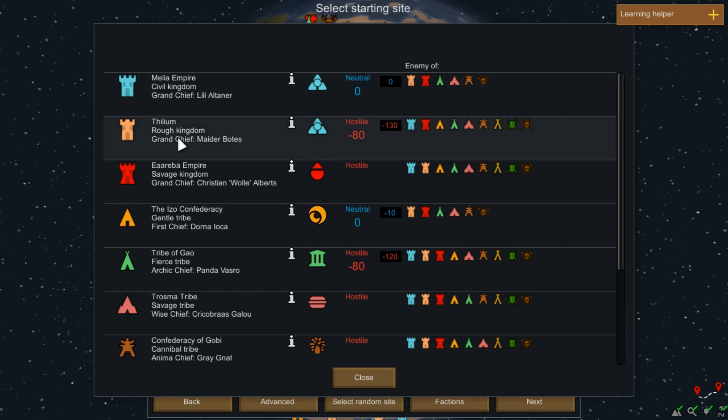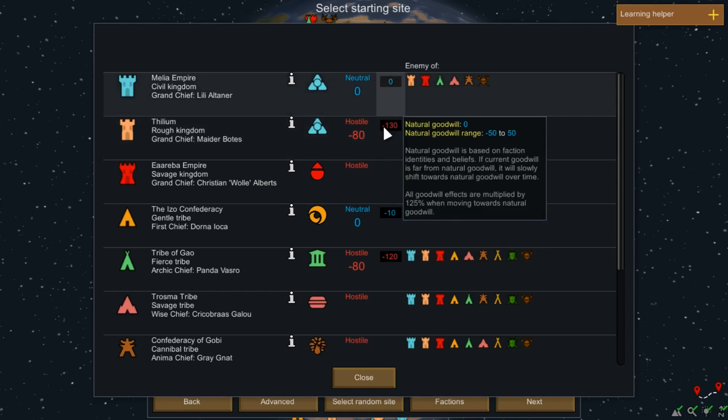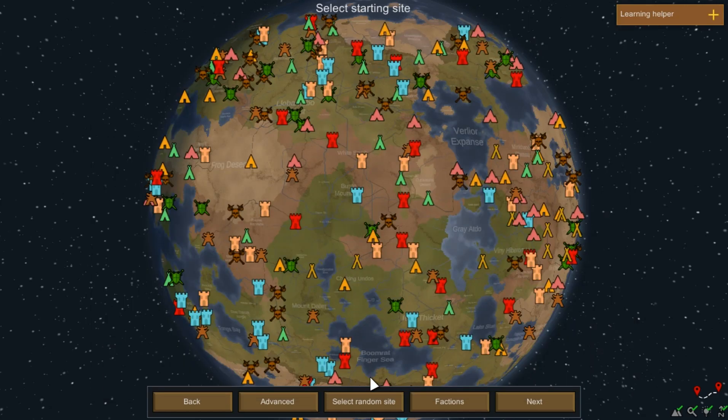These guys, for example — the Tiflim, a rough kingdom — are hostile to us. They hate us because we're natural enemies, so they're never really going to be our friends. Let's get out of there.